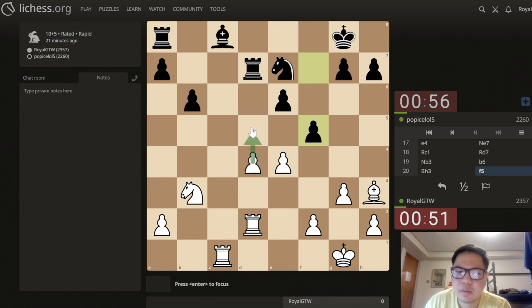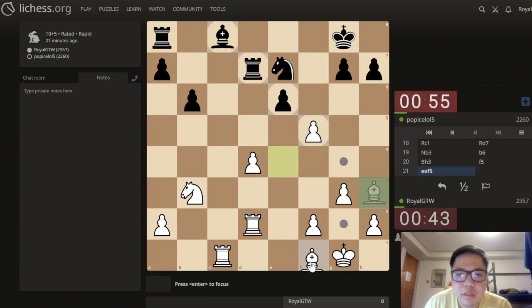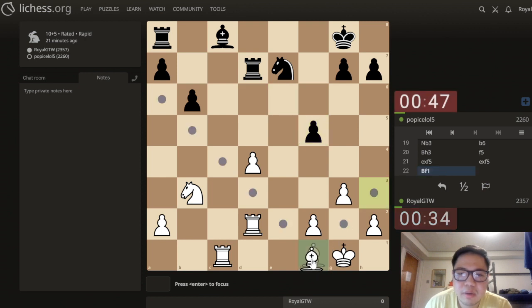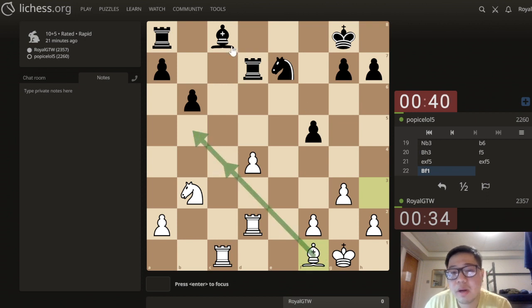I don't have much time. D5 — yeah, it takes but this isn't so clear. Let's take. Unless this guy is waiting and waiting... Bishop g2, just bishop b7, I don't think that does anything in particular. So I am going to play bishop to f1 instead, and what I'm going to do is to move this bishop off this diagonal where it is slightly better.